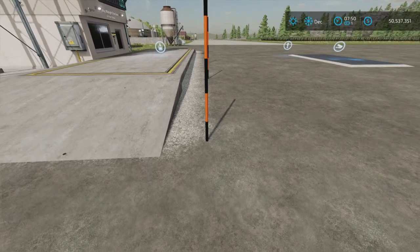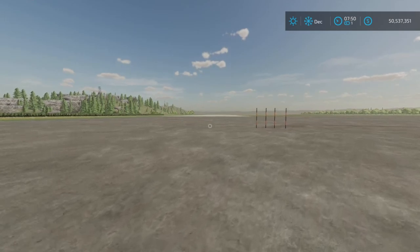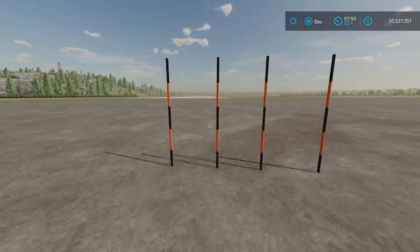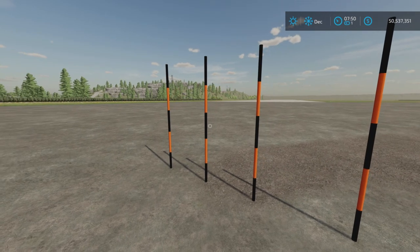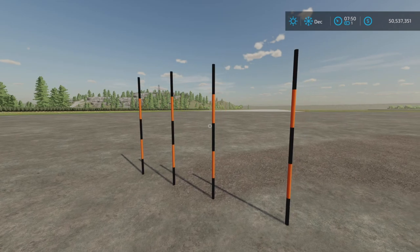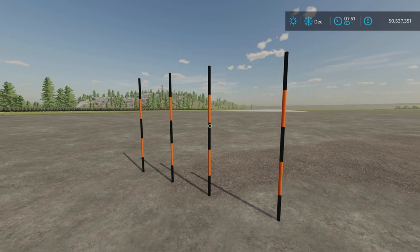It's just a high-visibility pole that you can place anywhere you like, along roads or maybe ditches that might fill with snow in winter, and you might get stuck in them. And there you have it — that's the Snow Pole by Xerxes Holwerton, 35 kilobytes to download, and I think there's one slot on console. Thank you all for watching. I'm Loony Farm Guy, and remember, it's only a game, so till next time, bye for now.